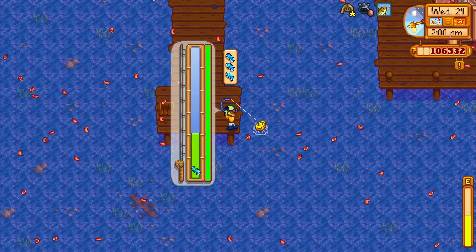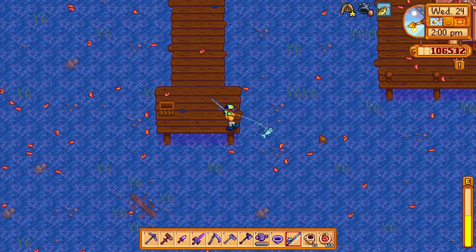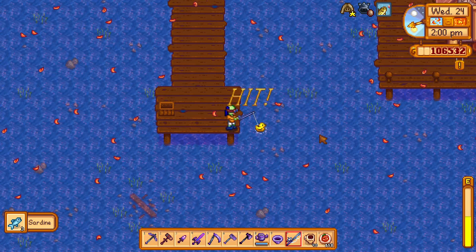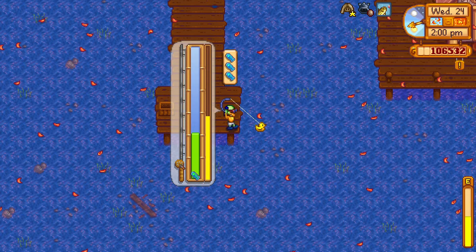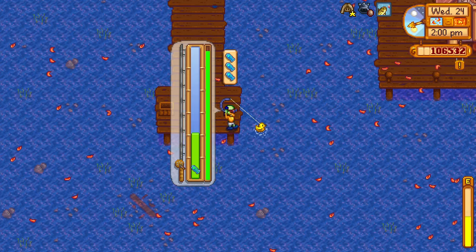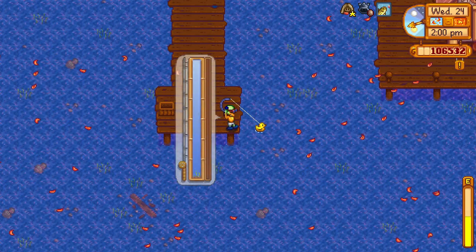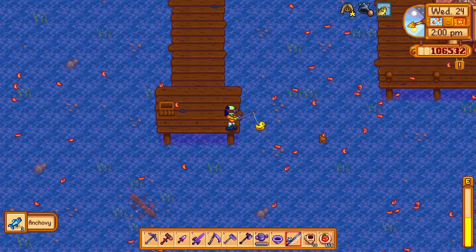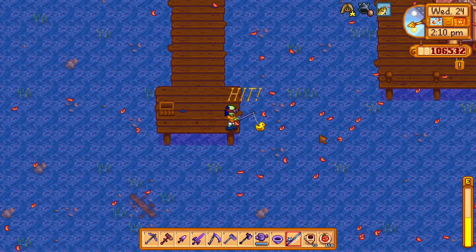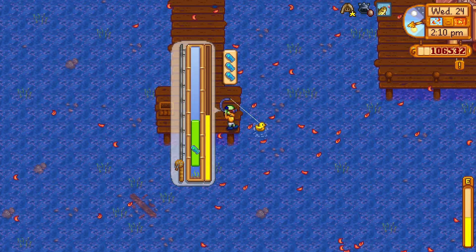Using two quality bobbers at once allows you to get iridium quality fish from very short throws. As you can see in the video, I'm doing very short throws and using the challenge bait, and I'm getting iridium quality fish because I'm using two quality bobbers — quality bobbers stack.